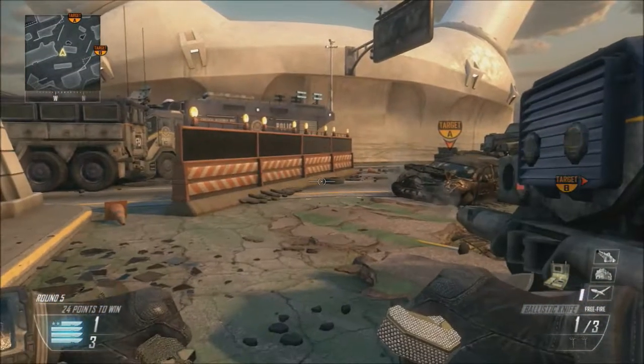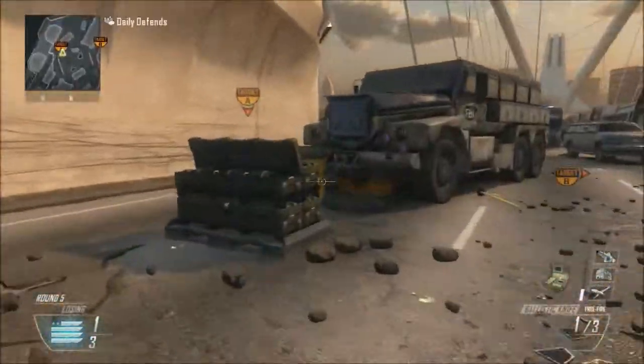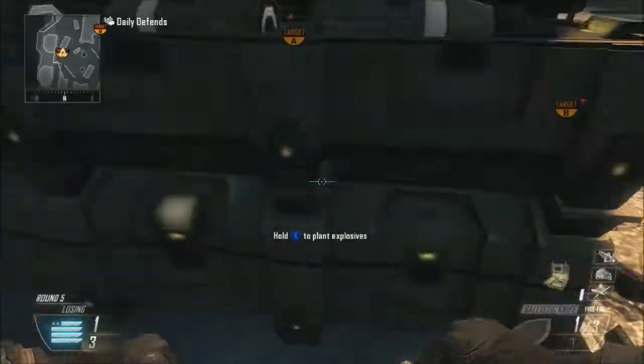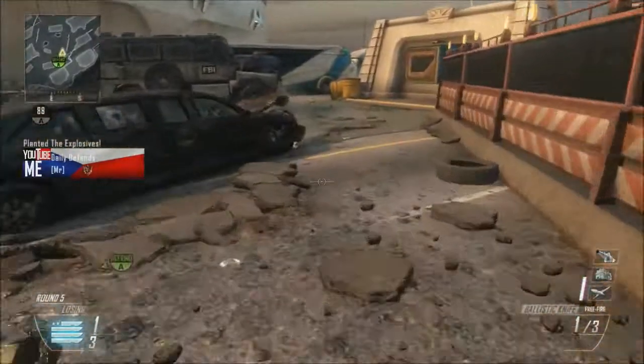Hey guys, Brentley here from BombDefenseDaily bringing you the Detour tutorial. We're gonna hop right into this. What you're gonna do is plant right here on the right hand buckle on A bomb, facing the offensive spawn.